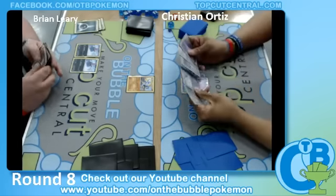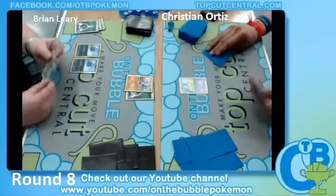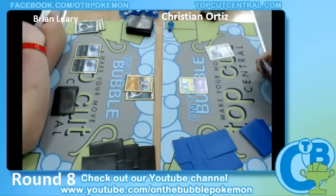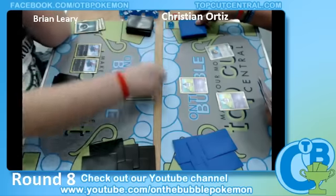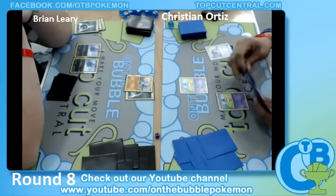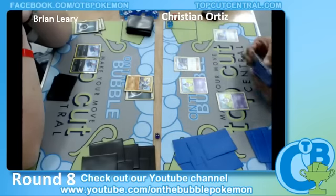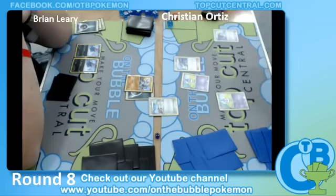He sees two Sneasel on the field here. He's forced to pass as he can't attack on the first turn. We see a Leavanny out of Christian — let's see what he goes for. He goes for another Gothita. We get the Tropical Beach, which allows you to fill up your hand to seven.